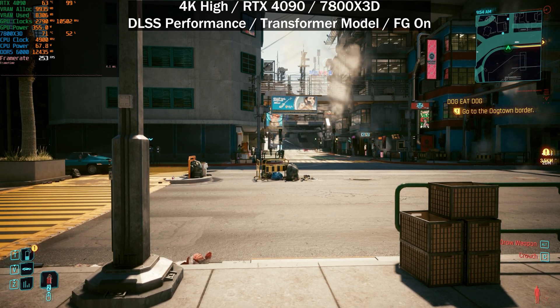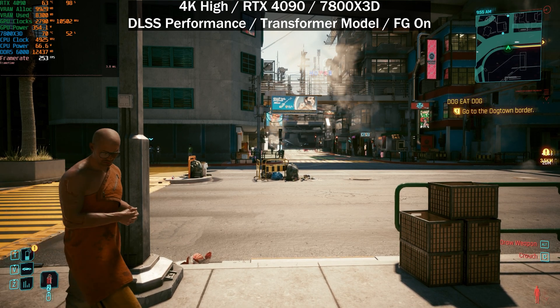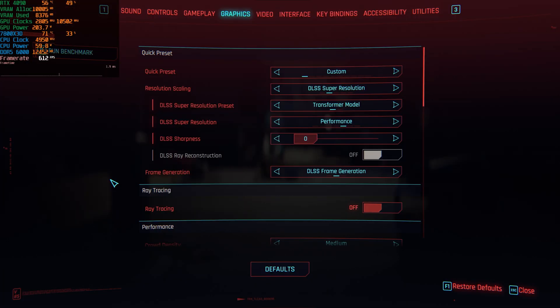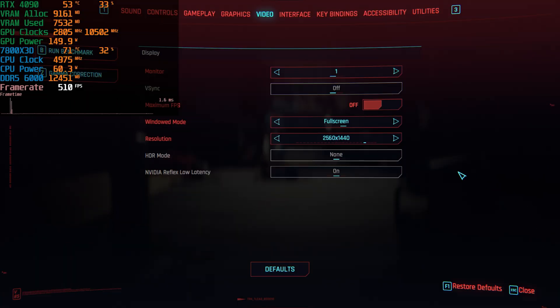We'll have to wait for someone more competent to assess image quality differences, but from what I could see driving Johnny's Porsche, the rear windshield lines do look a lot more clean. As I said, I'm not really good at identifying that kind of thing. Let's now try this at 1440p.